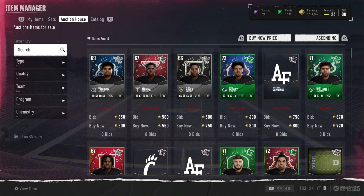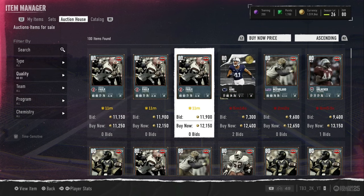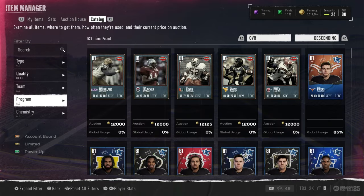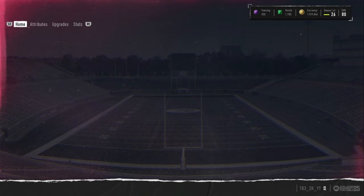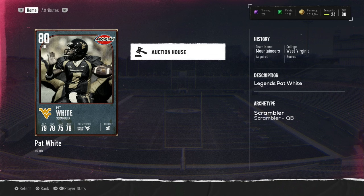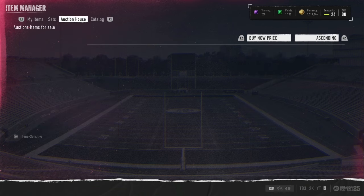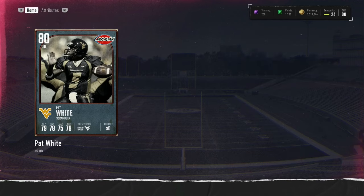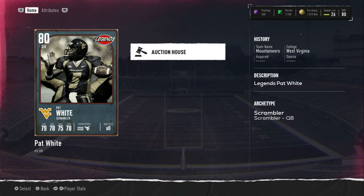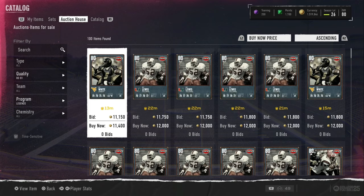The 80-81 filter is also really good. You see 12k, 13k — whatever the minimum buyout is. If you want to flip the cheapest 80s, you go 80 to 81, search by legend, go down to the 80 overall cards, click on them, press auction house, and just refresh over and over. You want to buy them for like 9k or less since they go back for 12 or 13k. Whatever price you're looking at, times by 0.9, then minus 1000 or 2000 depending on how much profit you want to make on the card.